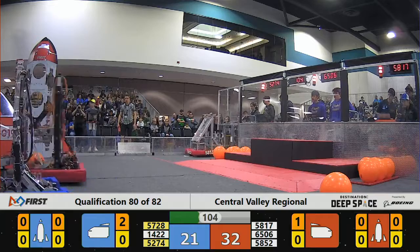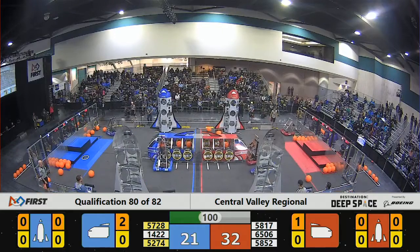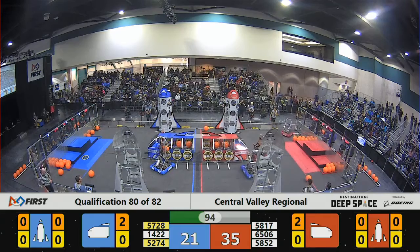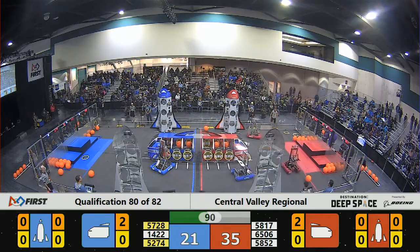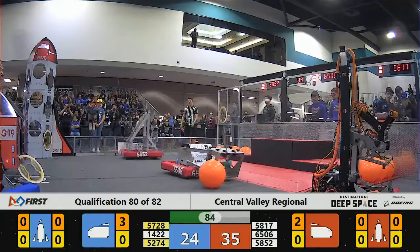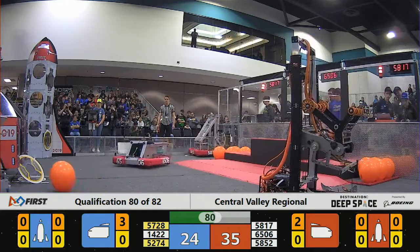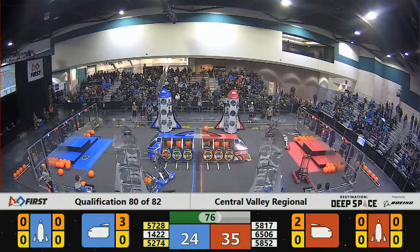58 52 picking up a hatch panel for the red alliance — let's see if they're able to make it stick. Oh, it falls to the floor, they'll have to try again. 14 22 for the blue alliance adding cargo — the ball falls to the front, but they're able to finesse that nicely done. 14 22 gets that cargo placed properly into the cargo ship — nice save!